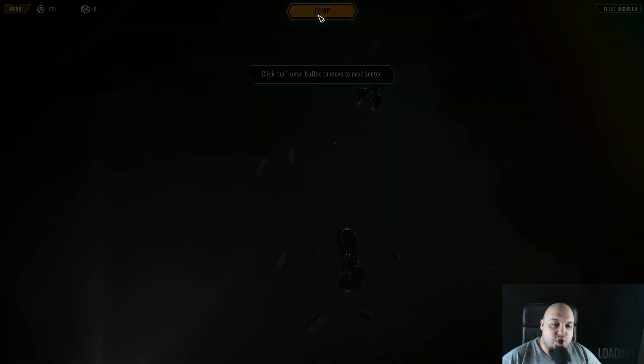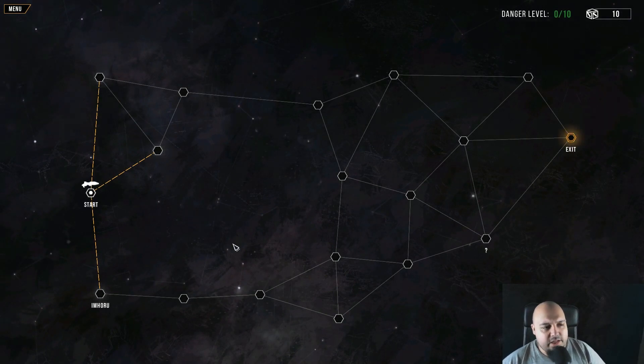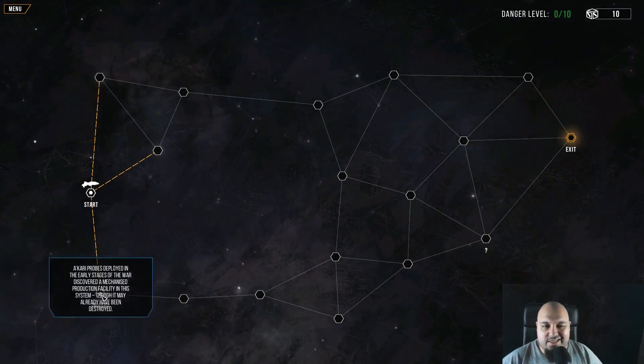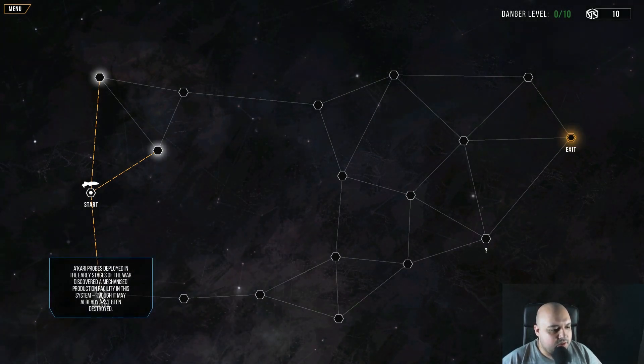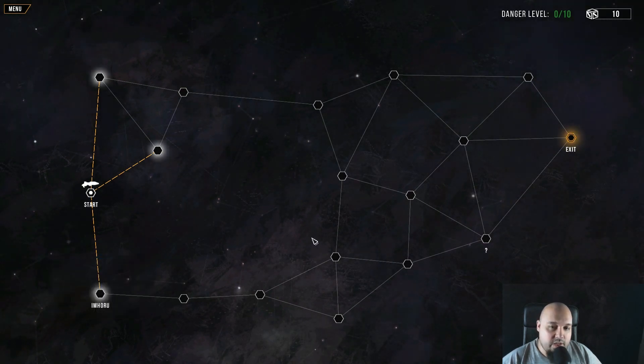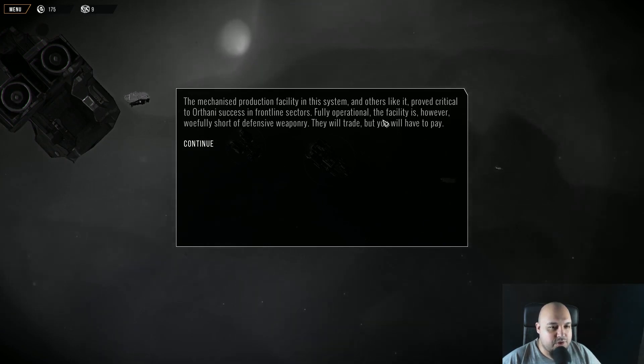This is basically the screen I mentioned when I referenced FTL — I've seen various games using this system and it's a pretty cool system. We can jump here to Imhoru. I carried props deployed in the early stages of war. Discovered a merchandise product facility in the system — it may already have been destroyed. We have to reach the exit phase. The facility is short of defensive weaponry — they will trade but you will have to pay.